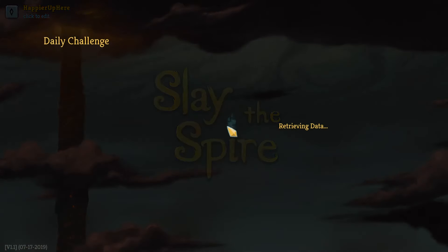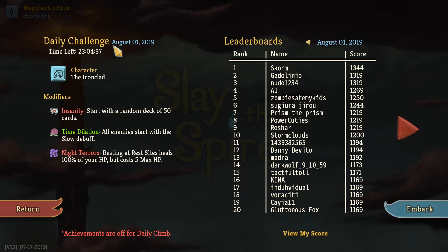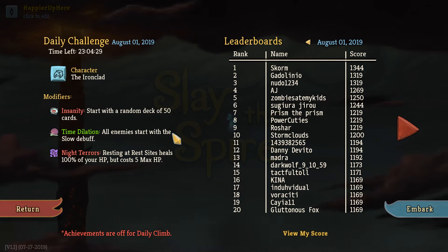Hey all, welcome to Slay the Spire. We're playing the daily challenge for August 1st, 2019. The character is the Ironclad and the modifiers are: Insanity - started with a random deck of 50 cards; Time Dilation - all enemies start with the slow debuff; and Night Terrors - resting at a rest site seals 100% of HP but costs 5 max HP.